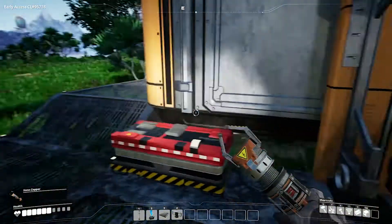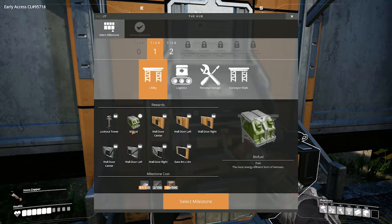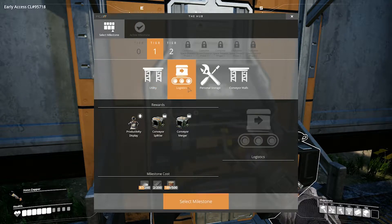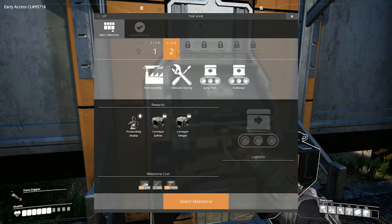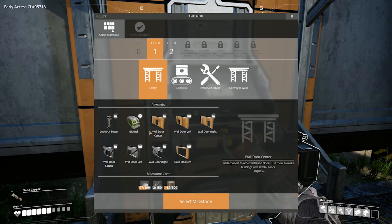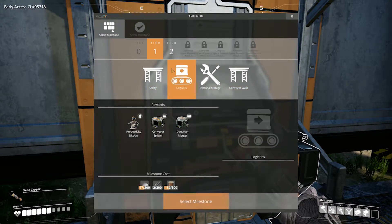All right, so we got that going. What is the next tier one utility? Oh look at this — biofuel! What's a lookout tower? That provides a good overview, used for building. Cool. Logistics — cool. Personal storage box. Select milestone — these are the rewards if we go to this milestone. Personal storage — I really want these conveyor splitters, so I'm gonna select this one.